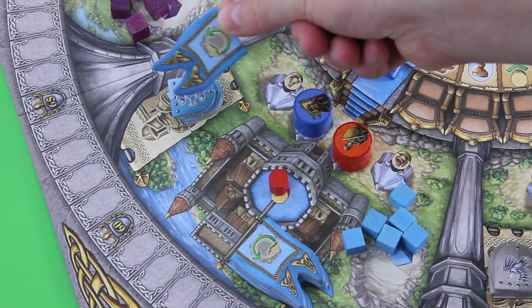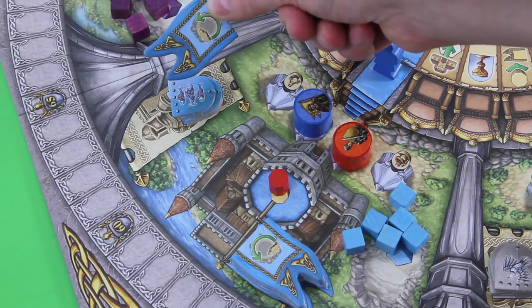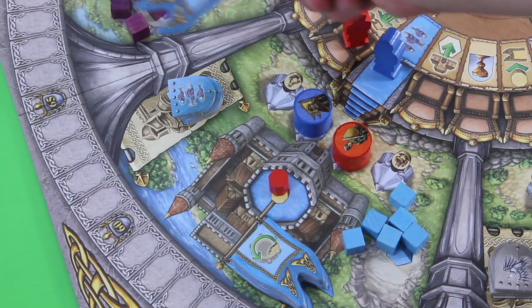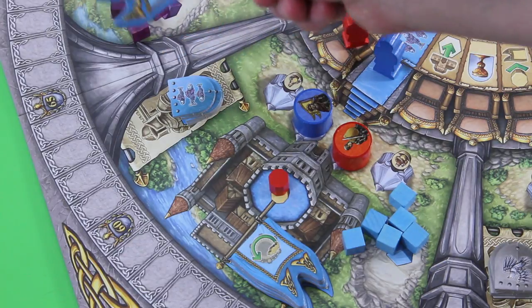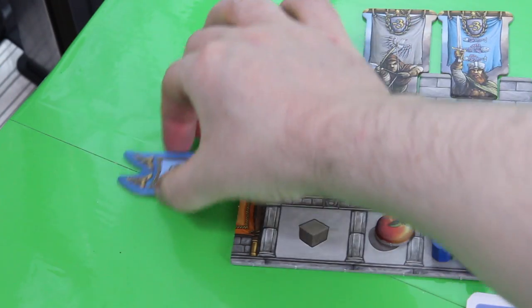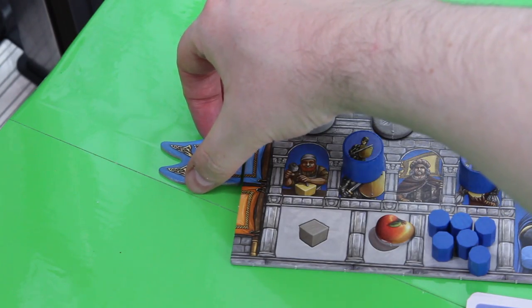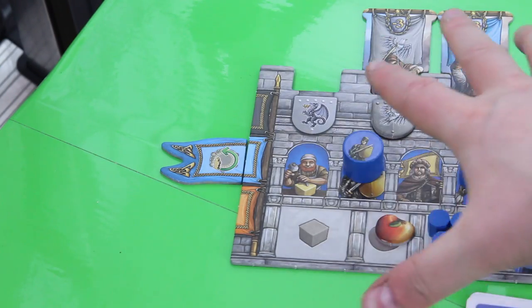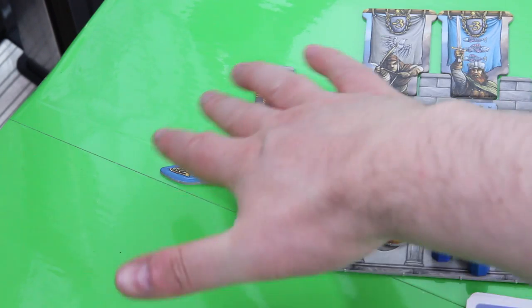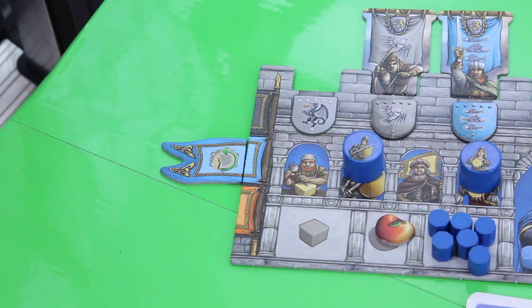This flag is pretty cool — all of those flags are pretty cool. They're one-time effects which you can use, and this one allows you to move your knight counterclockwise, which can be a huge deal at any point in the game. By the way, I really love how all those components go together — these knight boats, how those traitors are placed, the flags have their own position, the shields. I really love the whole style of this game.